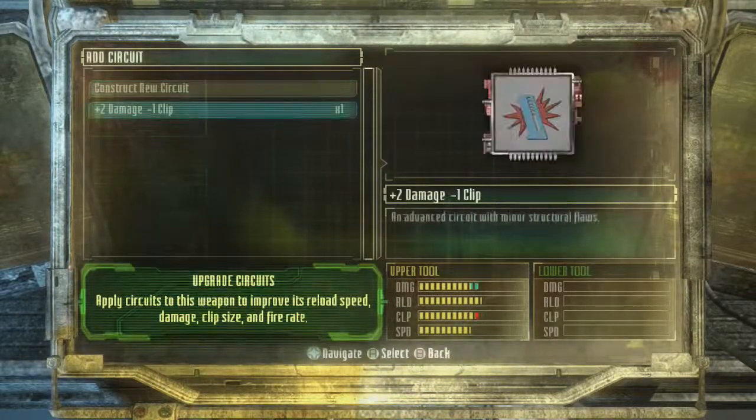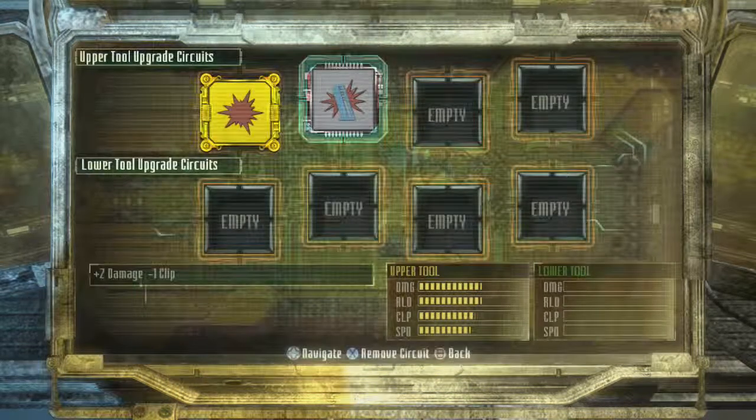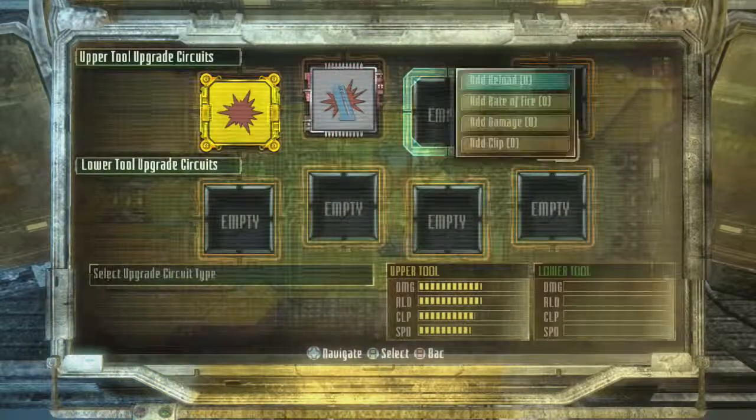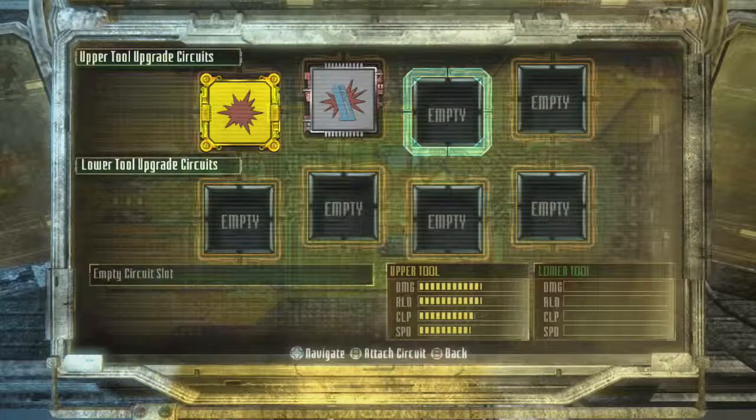Can I add more damage? Another plus two damage but minus one clip. Yeah, okay. Touch the circuit. How do I craft again?